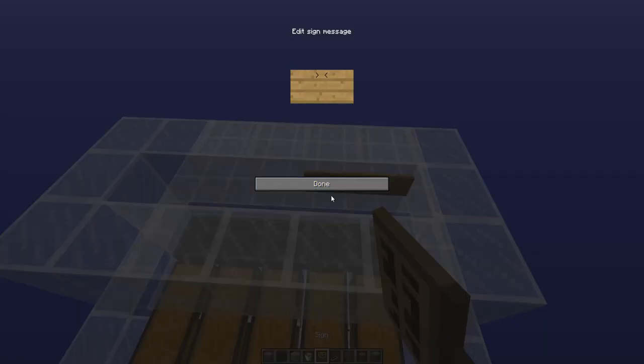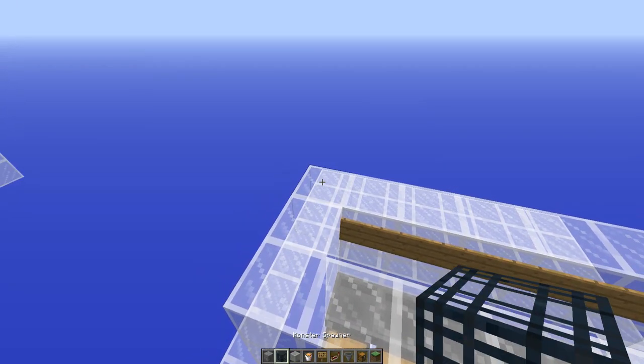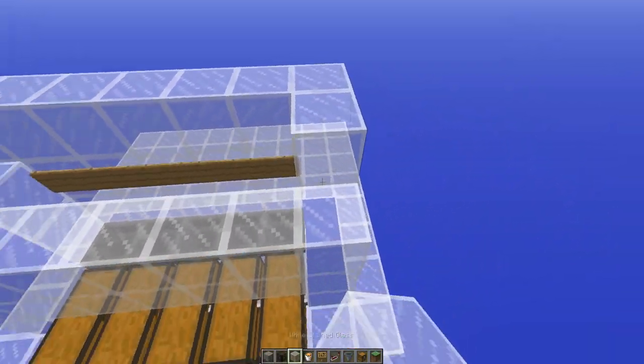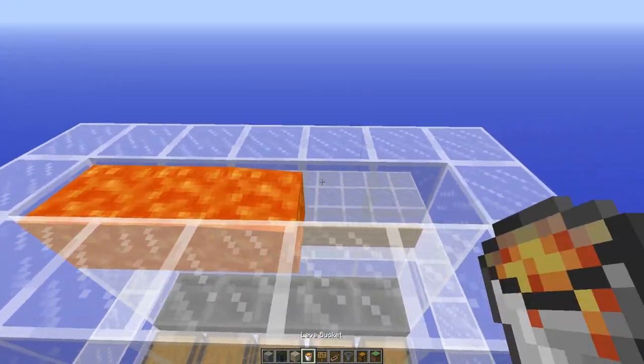Continue up one more level where we will start placing signs to hold the lava blade in place. Here we have the signs which will hold the lava blade, and we'll continue up one more level. Now we can place in the lava.